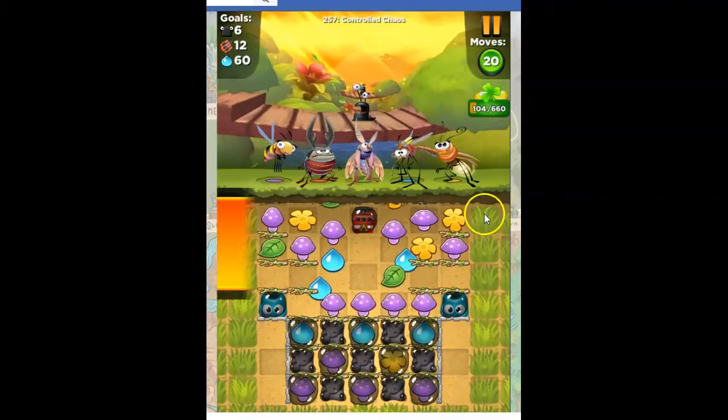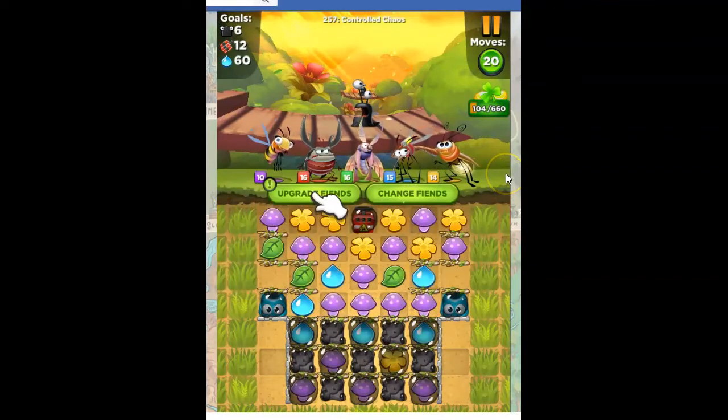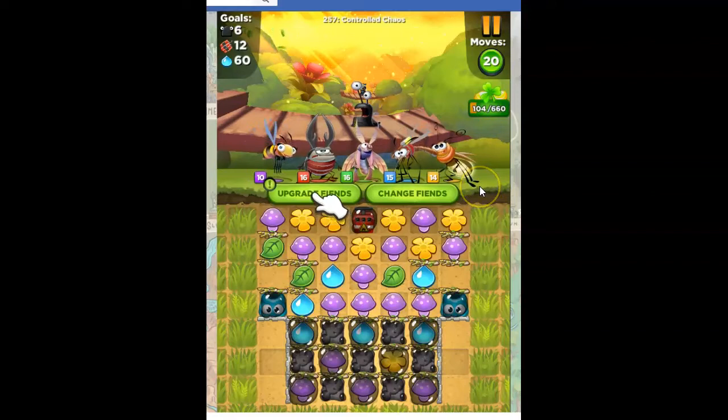We're going to need Edward to help us out, and here he is. The best fiends are all selected — I'll just leave what's there. What I need to do is open these up and allow them to put dynamite here. Then I have to get to the detonator and blow it up, and I need to do that twice.